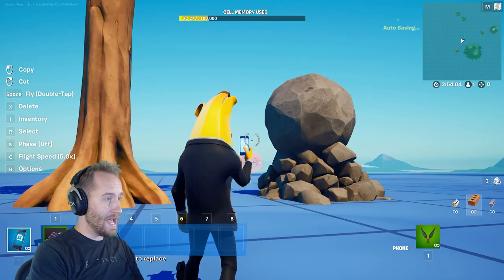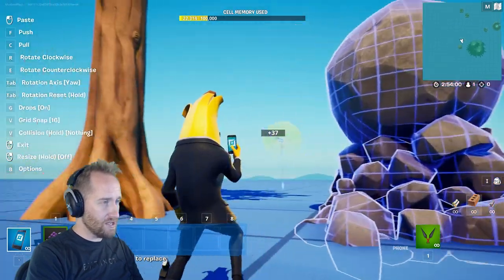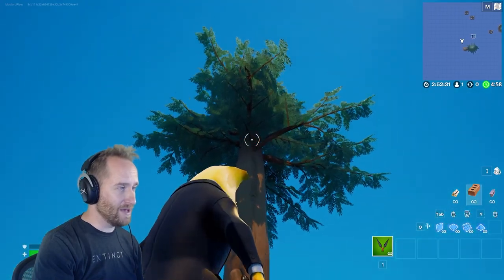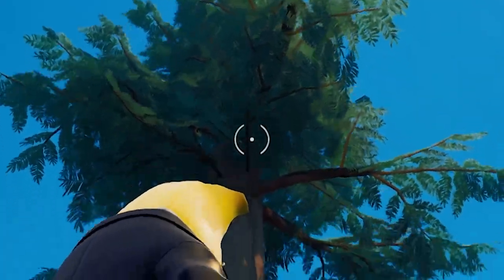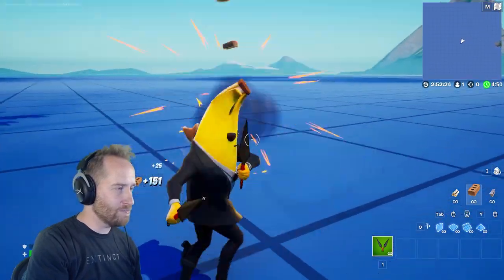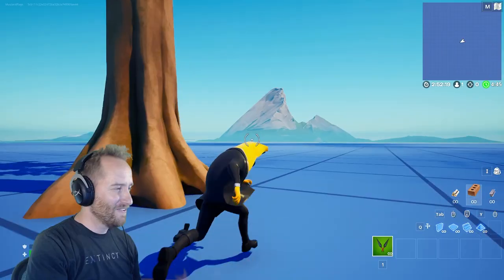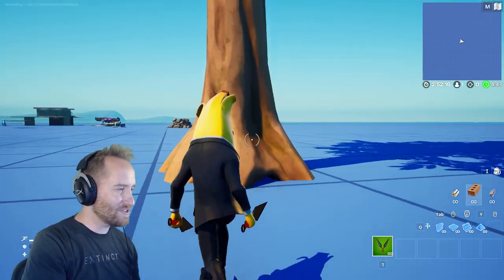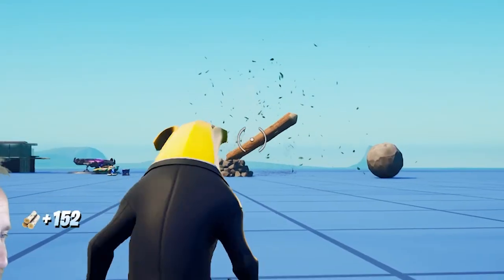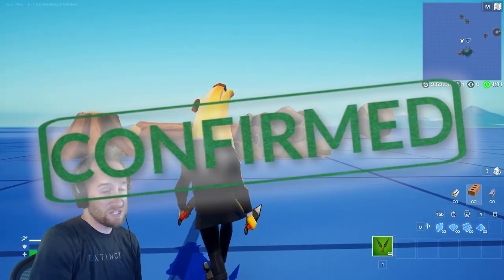Next myth is that the prop mover actually works on boulders and trees. Oh my gosh, it does! They're totally moving! But the top of the tree's glitched. Let me see what happens when I hit it off. We're damaging the boulder — wait, it disappeared. The boulder's rolling off over there! Is that the same thing with the tree? We gotta hit the tree down — three, two, one, boom — and the tree's falling over there! So it works, but it's glitched. The myth is confirmed!